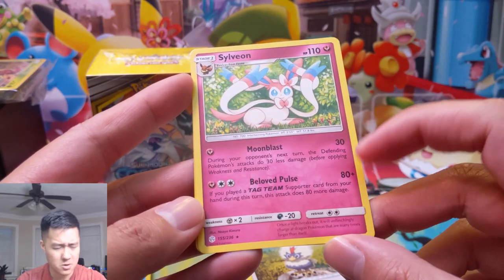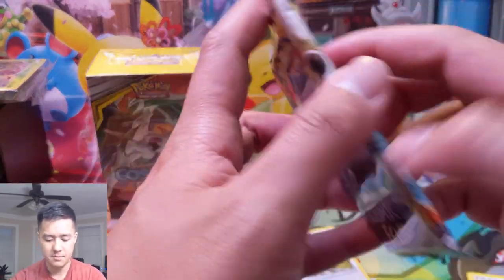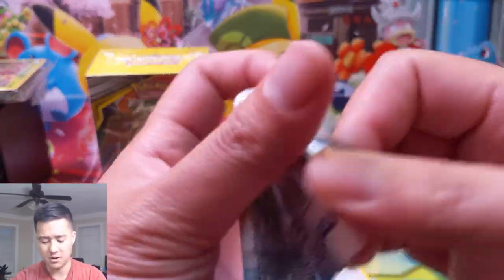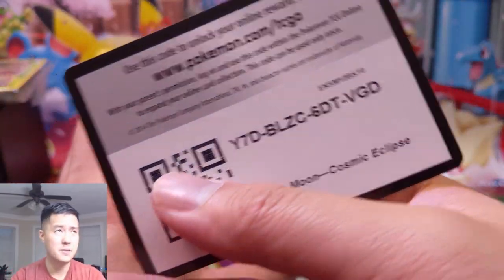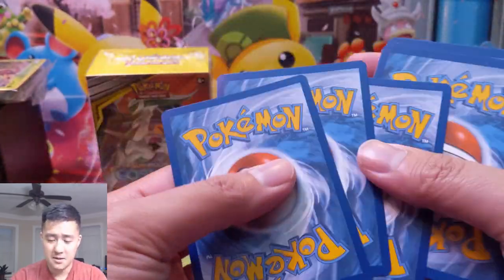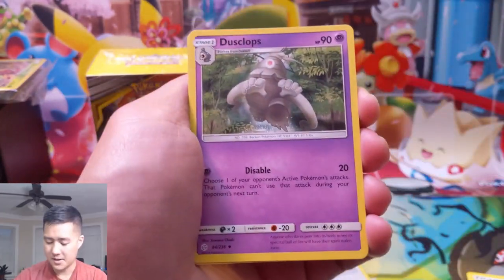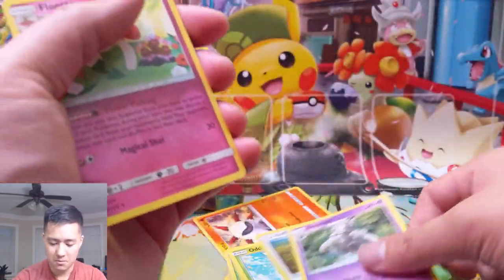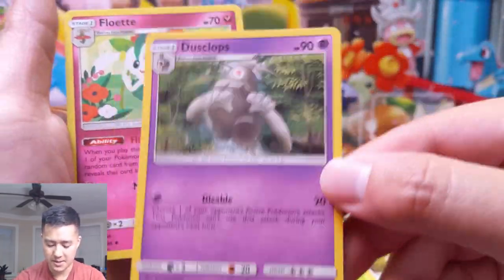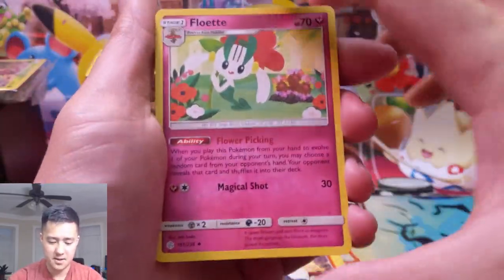The evolution stuff gives plus HP, maybe plus 20 or 30 damage, or minus one Colorless energy — but that doesn't sound that strong. Wait, does it need to be a GX evolution? It might need to be a GX evolution, remember it has to evolve. All right: Psychic Energy, four packs in.